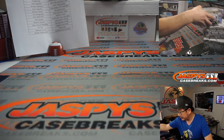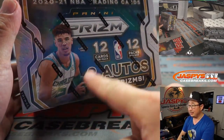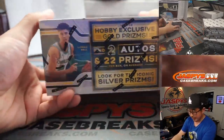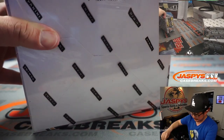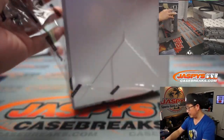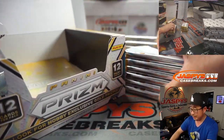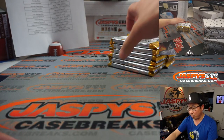Time to break. You know by now some of the names we're looking for — tons of prism parallels. You don't even have to get a big hit. Even LeBron Silvers, Giannis Silvers, Doncic Silvers — they could go for a boatload of money on the secondary market. There's a lot of amazing stuff in here, for sure.